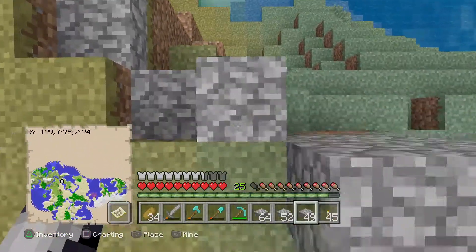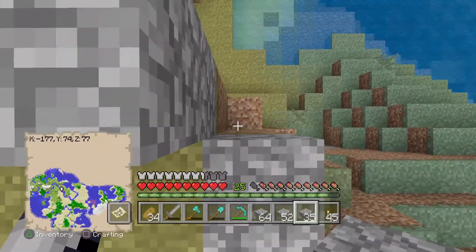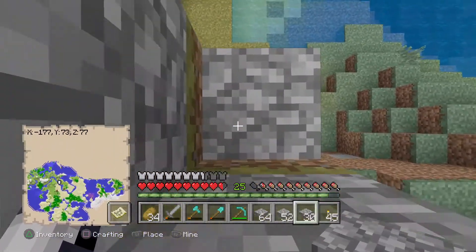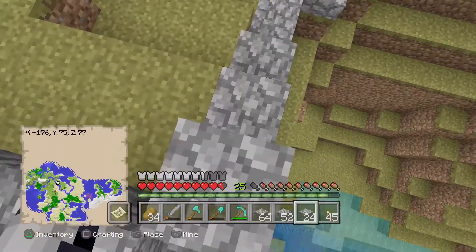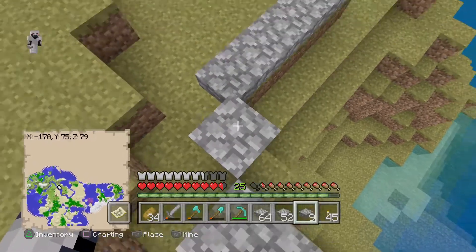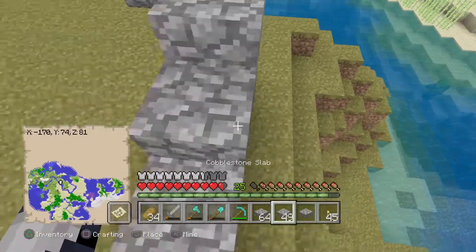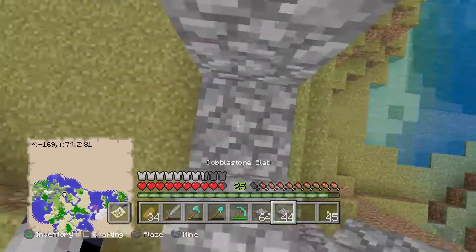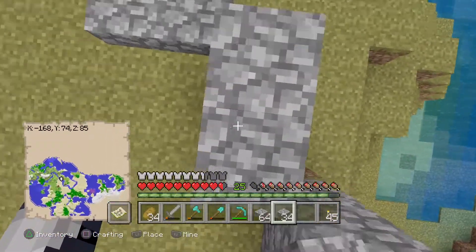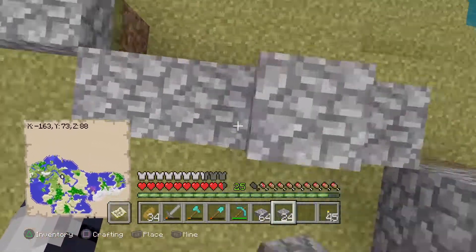Any random spotted-out blocks like this could be cool. I'm going to merge it in with the ground after. I'm going to terraform that part over there where that drowned thing is. Let's keep going.